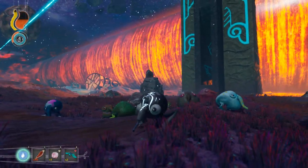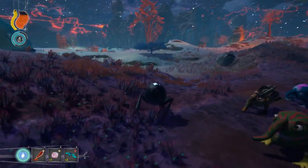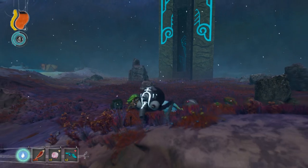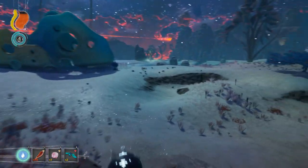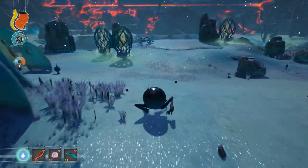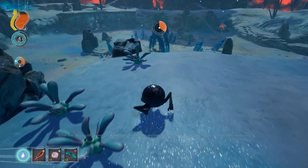Hey guys and welcome back to another episode of The Eternal Cylinder. I've just made it past the final barrier here. At the end of the previous episode we were told to go to the desert biome, so I assume this is the last section. It seems like it because this area here is very very small — there aren't any objectives, nothing to find.